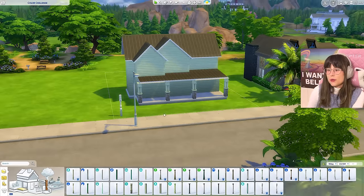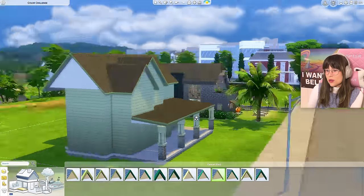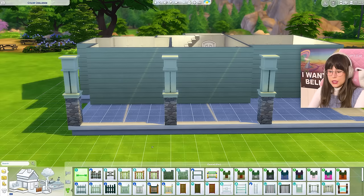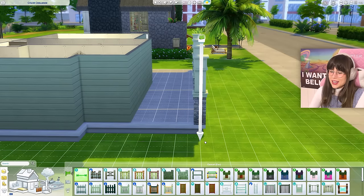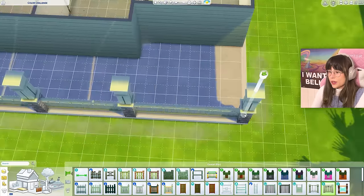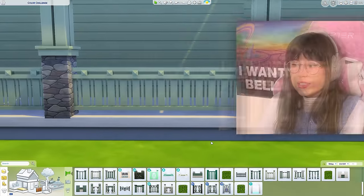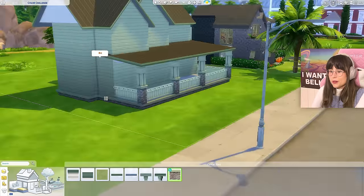I pulled out the least offensive columns. I'm gonna try this one — it is a little clunky but I can go for that. For the roof trims, this one is the least worst out of all of them. Now I need a little fence to keep the porch in motion. Oh, that's nice — it matches the column so I think that's perfect. Let's get some foundation — oh hello, we got our matching one!